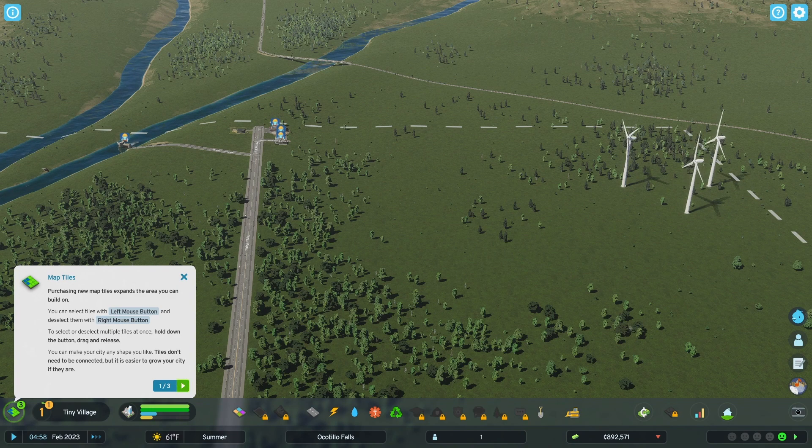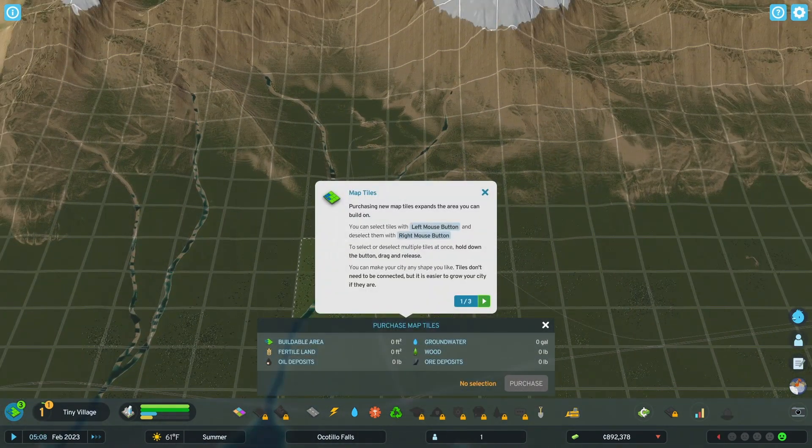Down in the bottom left corner, it says Map Tiles. Purchasing new map tiles expands the area you can build on. You can select tiles with the left mouse button and deselect with the right mouse button. To select or deselect multiple tiles at once, hold down the button, drag, and release. You can make your city any shape you like. Tiles don't need to be connected, but it is easier to grow your city if they are.